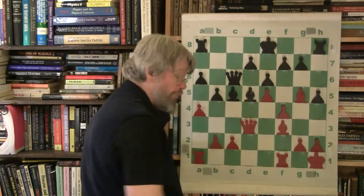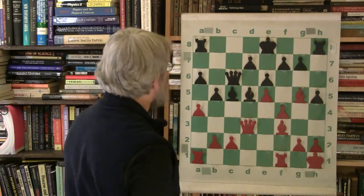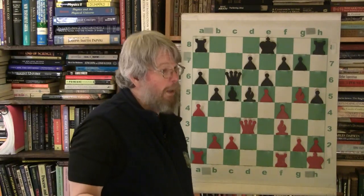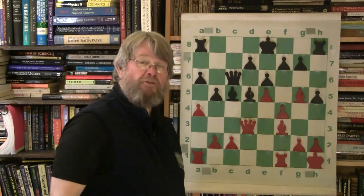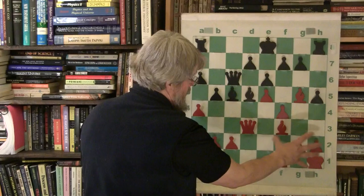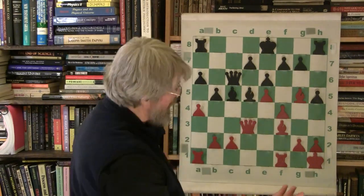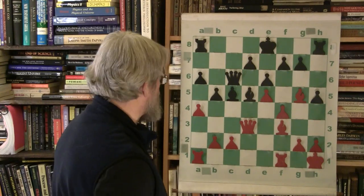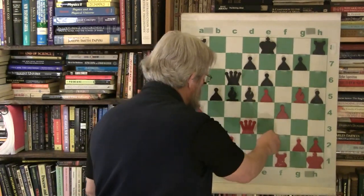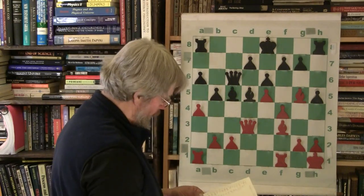Look at Kasparov. That center diagonal is just sweet for Black — there's no point in letting him have that. None whatsoever. Kind of like a rook on an open file — a bishop on a diagonal with the backup of a queen, there's no reason to let him have that. Fight him with it. Good rook as a base, backed by the pawn. He doesn't want to mess up too much of the kingside, although he has pushed the f-pawn.